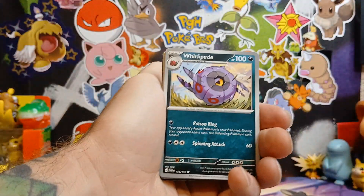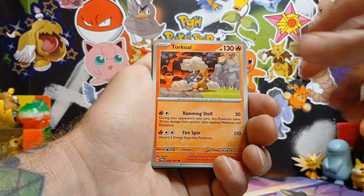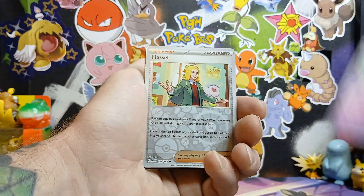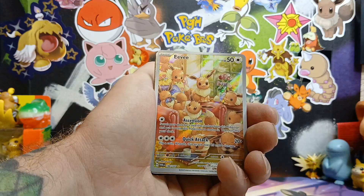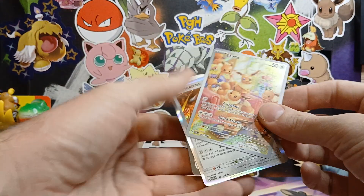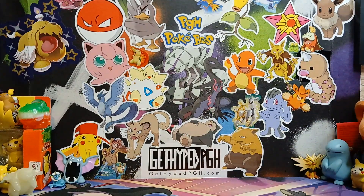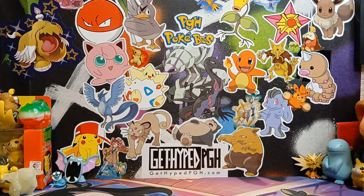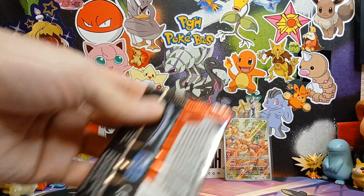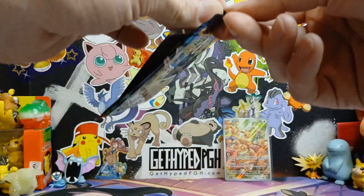All right, second pack, let's see if we have better luck than the first one. Boom, there we go! This Eevee is a pretty pricey card from this set, so I will take it. Look at that — finally, first time pulling that card. Make sure I get that.